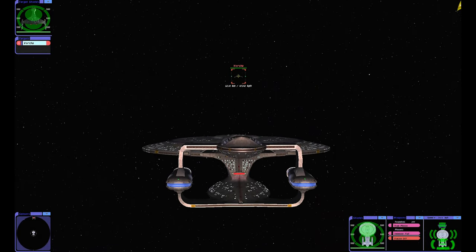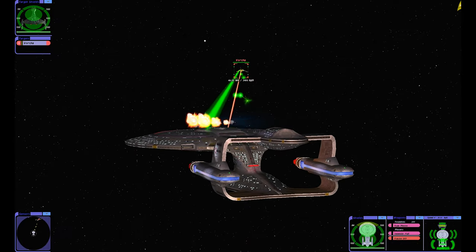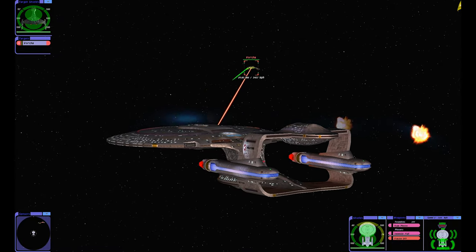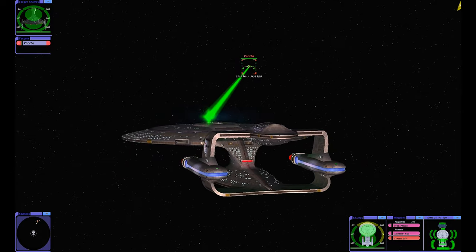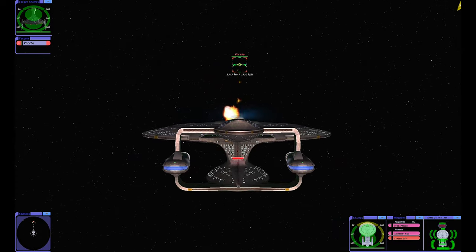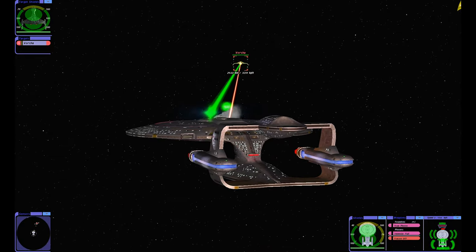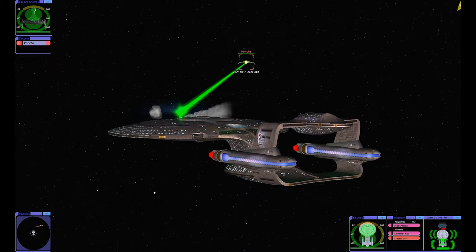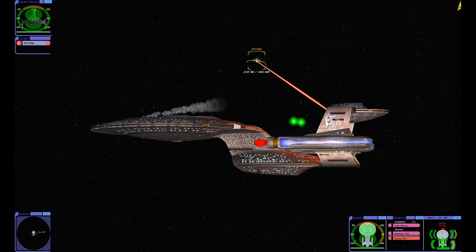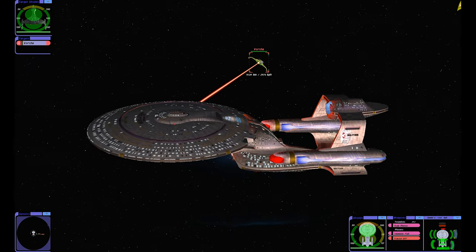We're taking on a Klingon Vor'cha class — oh no, don't drain my forward shield right away! Going up against the Klingon Vor'cha class to see how we fare against them. Our forward shield is draining. Let's swing around and roll the ship a tad.